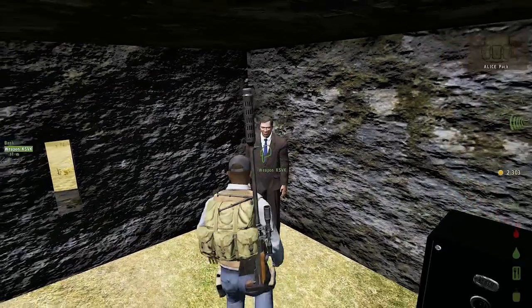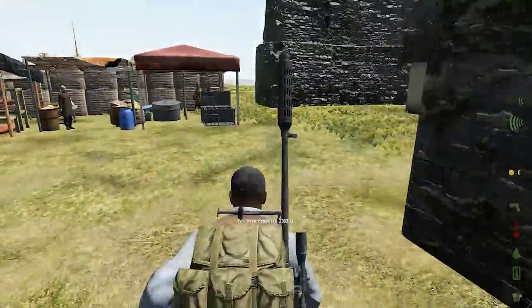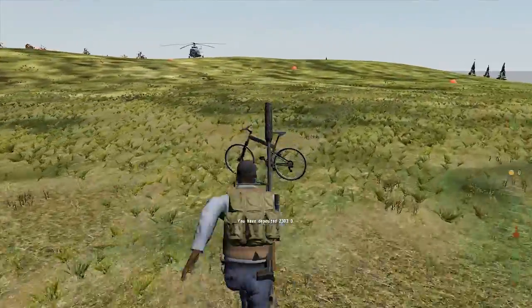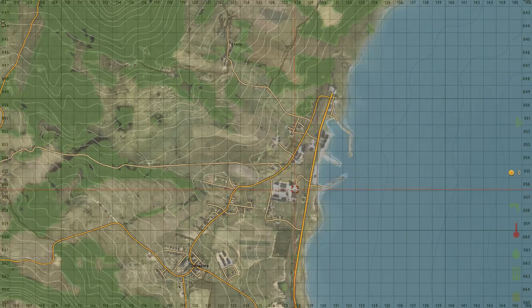If you're on a server with banks, put all your money in the bank before you go off again. That way if you die, at least you've got something saved. If you want, you can purchase a pistol or pistol ammo. We've got one with some ammo, which is enough. The next thing we want to do is go down to the Lumber Mill in the Berezino area and do some looting — fill our bags up, come back and sell, and repeat that a number of times until we can afford the backpack we want and some other items.